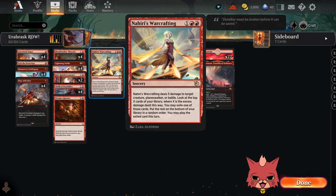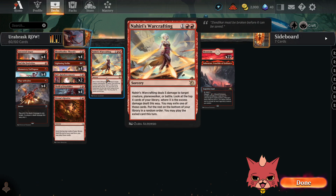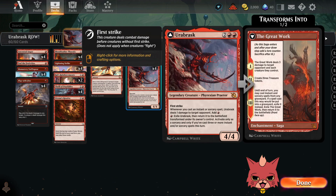We have four Lightning Strikes. Here's another new one — Nahiri's Warcrafting. It's a three-mana sorcery that deals five damage to target creature, planeswalker, or battle. Then you look at the top X cards of your library where X is the excess damage dealt, you may exile one of those cards and put the rest on the bottom in random order, then play the exiled card this turn. Even without battles to target, sometimes you hit a creature with three toughness, doing two excess damage and getting to check the top two cards.